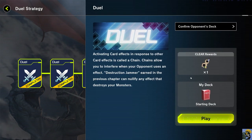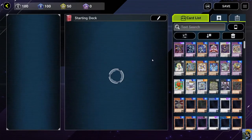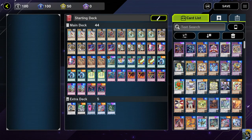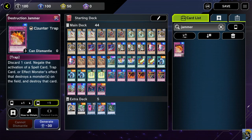Now it is time for another duel. This one says activating card effects in response to other card effects is called a chain. Chains allow you to interfere when your opponent uses an effect. Destruction Jammer earned in the previous chapter can nullify any effect that destroys your monsters. So let's go ahead and edit the deck and add the card. I really wish they would just automatically add these, but I get it. It's called Destruction Jammer — add three of these. Put them in there. Fantastic. So now I actually have the cards they're talking about in the deck.